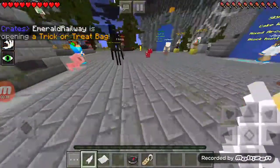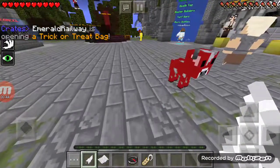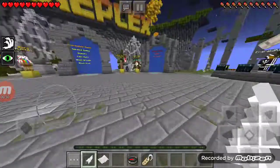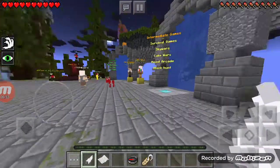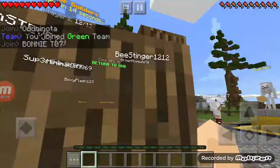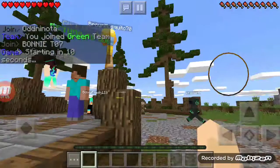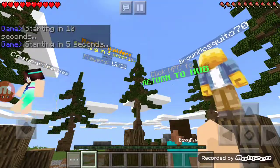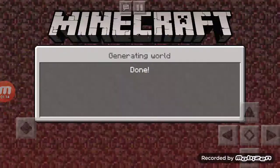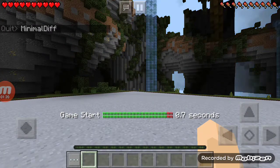I'm so excited to have my skin back again. I'm really happy that I got it back because this has been my skin since the first video of this channel, and it means a lot to me because I actually made it myself. So let's just go — you basically want to go right here to Master Builders, click on it, and it's gonna connect you. I don't know what it means when you join the green team, but if you want another hub you go to Return to Hub.